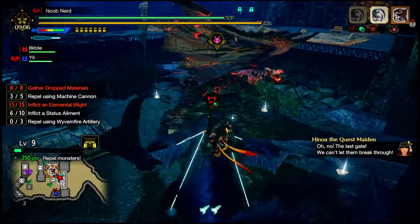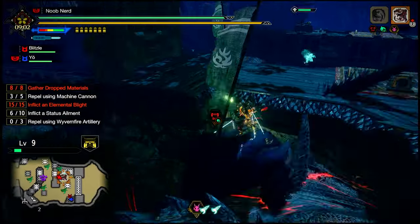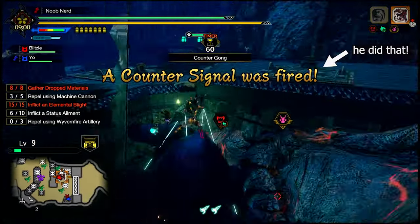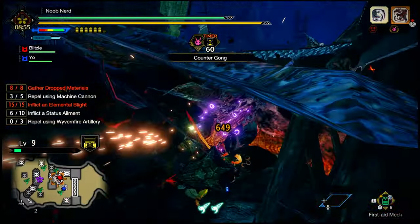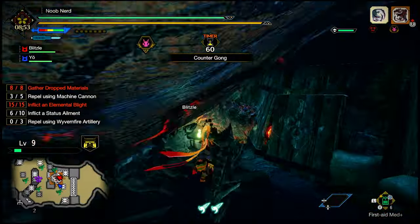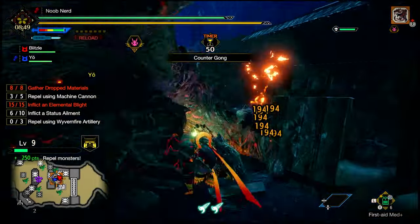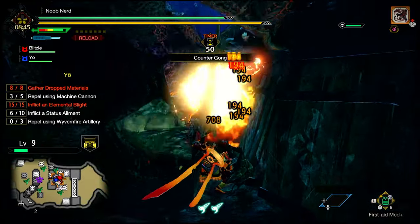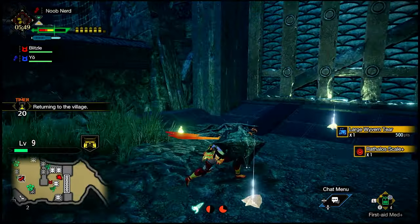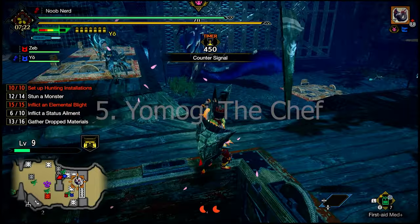Any hunter who has finished wyvern riding should get ready to sound the counter gong. Sound it when you see your last teammate doing the mounted punisher, because after a mounted punisher the final boss will be down for some time. You and your teammates can then attack the final boss while it's down, boosted by the counter signal. If everyone does all of this, your rampage quests will go smoothly and quickly. By the way, if you return to where you attacked the boss while wyvern riding, you can find dropped materials to collect.